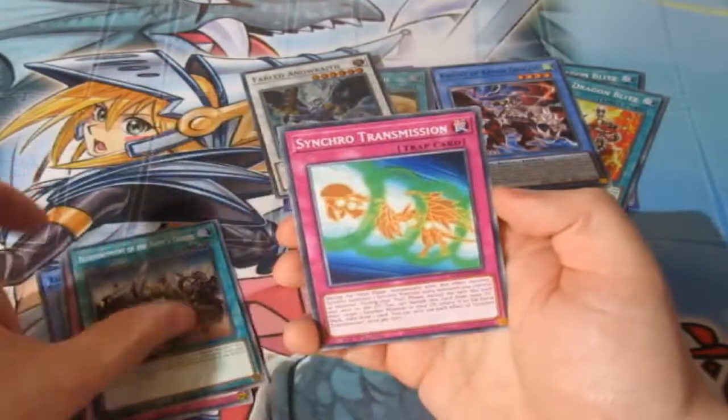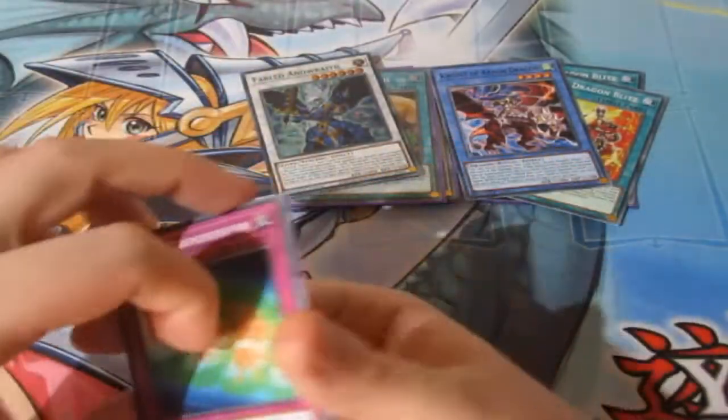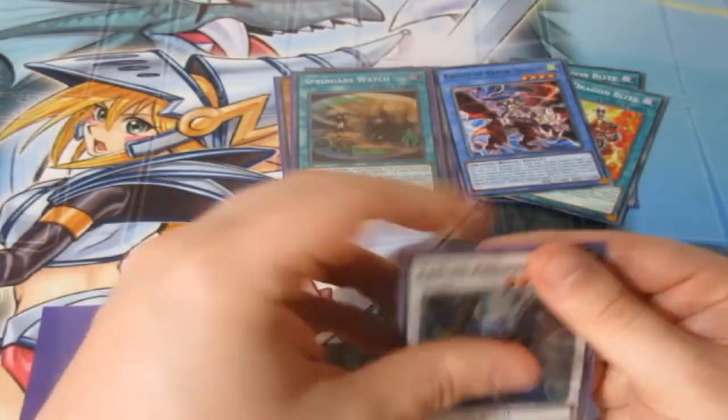We've got Dual Avatar, Army Troops, and Return of the Mission. Pretty much got nearly all the Commons, which is alright. Wow! We've actually got a lot of Armor Dragon cards, to be honest, and some good Super Rares too!